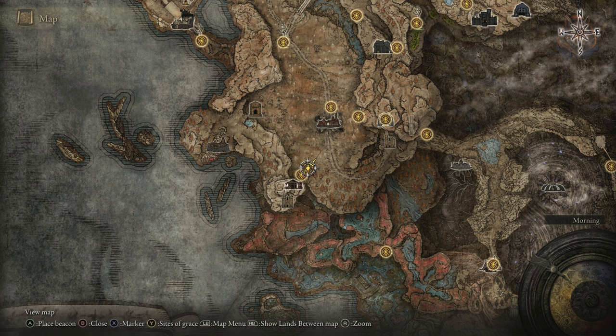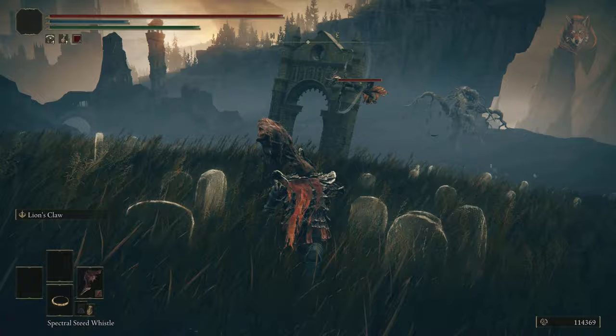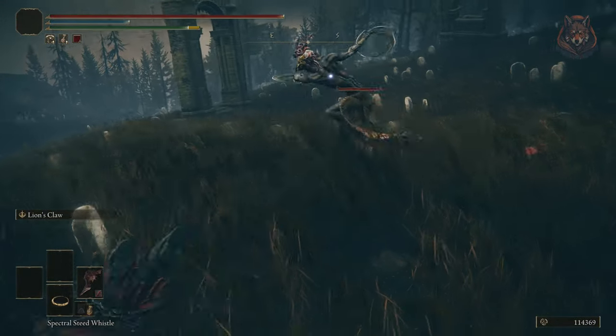The Aesthetics armour set and Curseblade Circ weapon are potential drops from this curseblade enemy near the Gravesite Plains point of grace. You'll need to farm him over and over again to get all of the pieces.